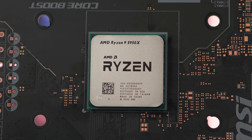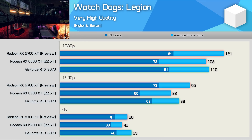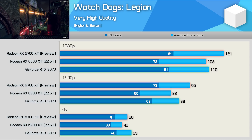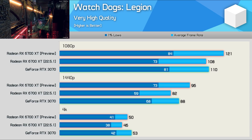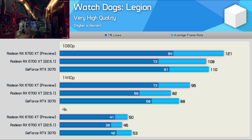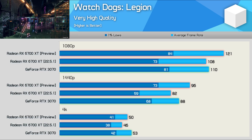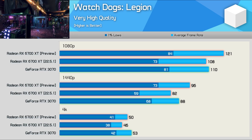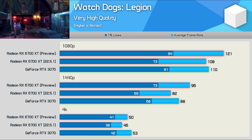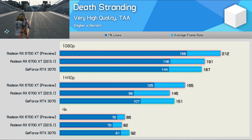Starting with Watch Dogs Legion, where AMD claimed anywhere from a 6 to 24 percent performance improvement with SAM enabled depending on the GPU used. The 6700 XT was up to 17 percent faster using the preview driver, seen at 1440p where frame rates increased from 82 fps to 96 fps — a substantial increase. That saw the 6700 XT lead the RTX 3070 by 9 percent, whereas previously it was 7 percent slower.